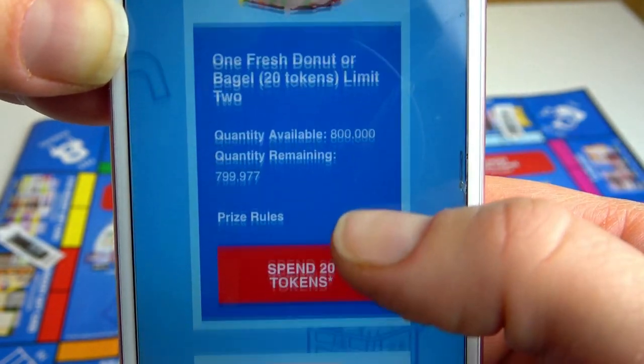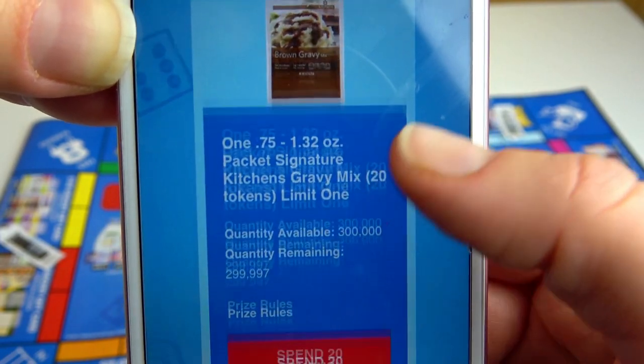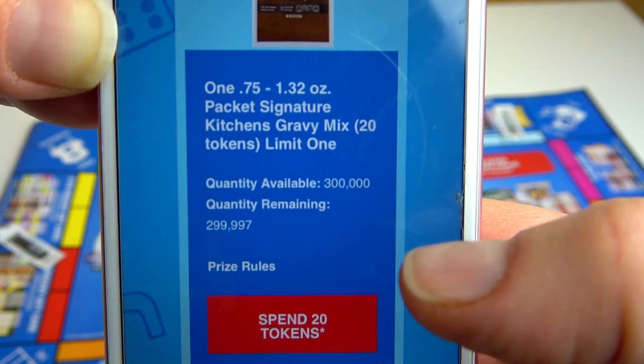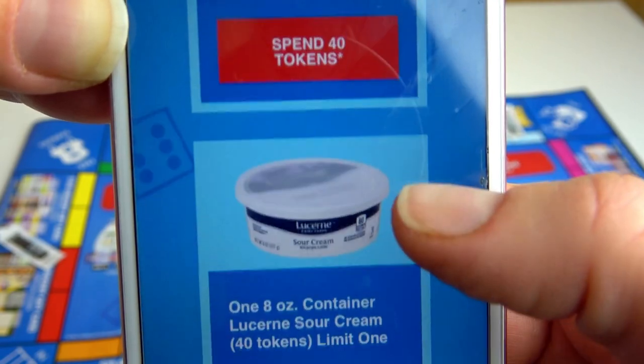You can get some yogurt or donuts, but basically you can win or buy just only one item. You cannot spend 20 tokens one time and then 20 tokens a second time — it's one time only. So spend your tokens smart.